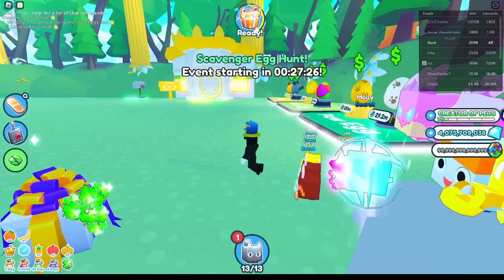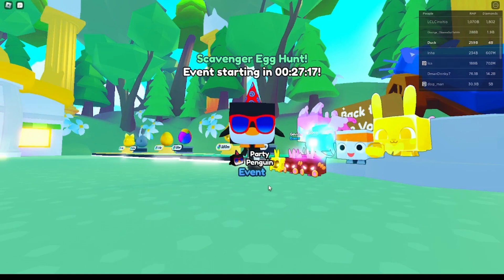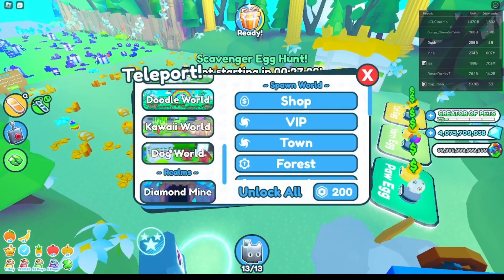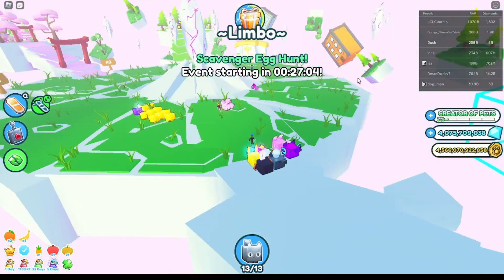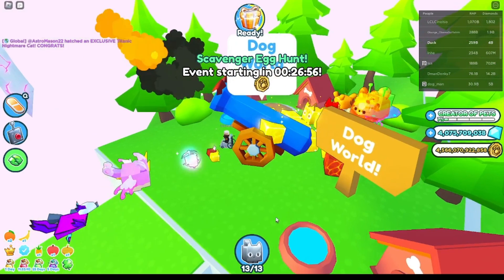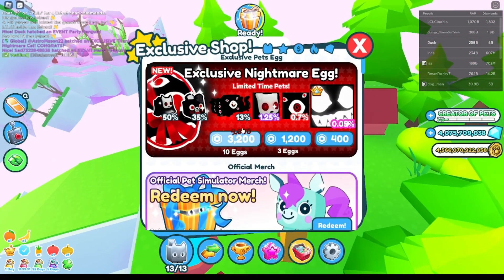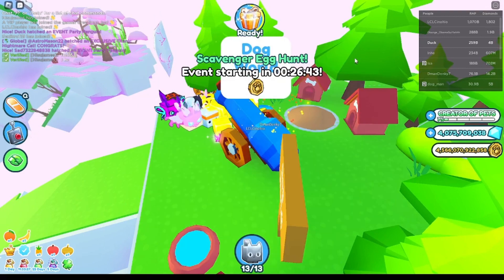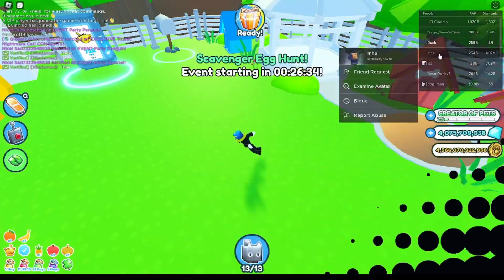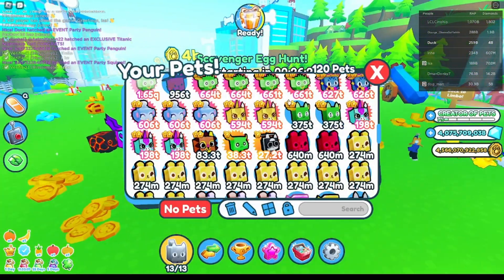Let me open this. I hatched a huge dual fairy! Dog World — let's go to the limbo and check out Dog World. Wolf, wolf, bark, bark. Let's go. Titan — someone already hatched a Titanic? Okay. You didn't have to do me like that, Astro Mason 22. What pet did I just get? Wizard Westie. Huh.